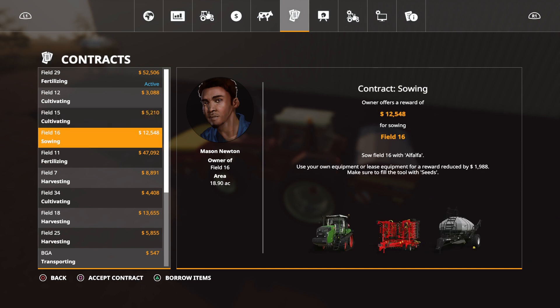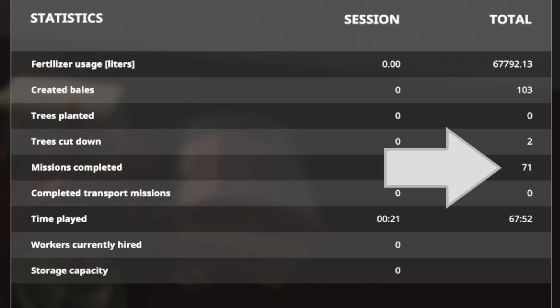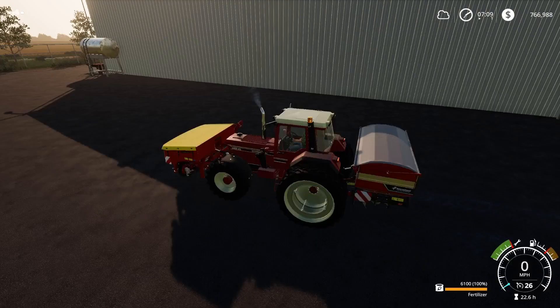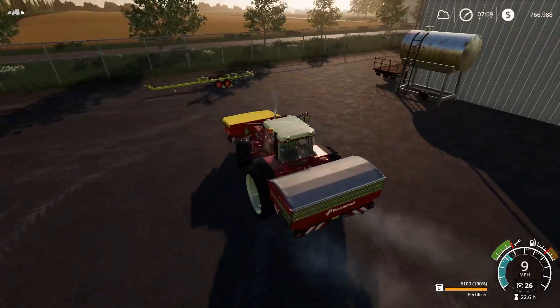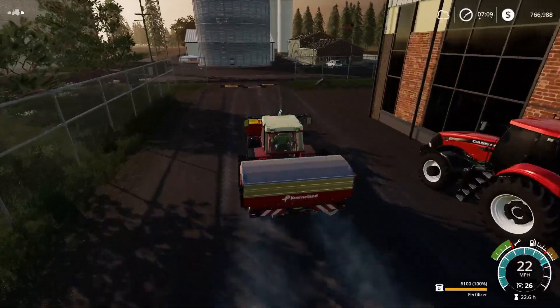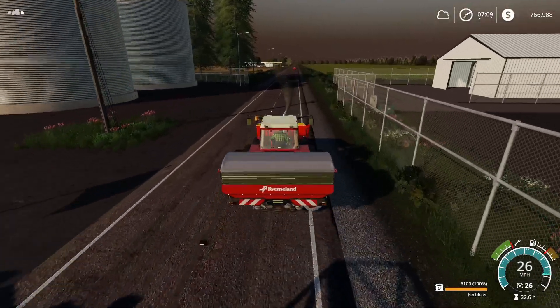I took on the cultivating jobs using borrowed equipment and did the sowing myself with my own planter. We've just taken on a fertilizer contract on field 29 that'll pay another 50 grand. We're in a position to buy a new harvester. I also need a set of mowers and possibly a tedder. Field 35 has been plowed and fertilized but needs lime - I'm going to put sugar beet in that field.